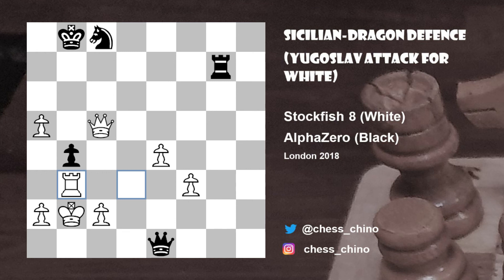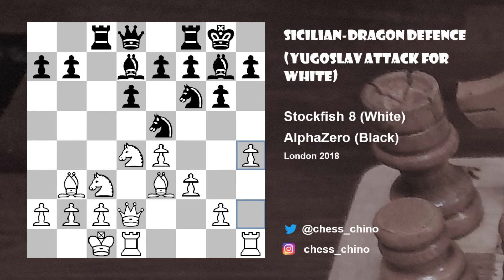So what can we learn from this game? I think the key learning point here is that the Yugoslav attack is a dangerous variation against the Dragon Sicilian. And if we go back to one of the critical positions after the opening — the position after white played h4 — h5 is probably the most important alternative for black, because this would slow white's expansion on the kingside. Thanks for watching and please subscribe if you'd like to see similar videos in future.